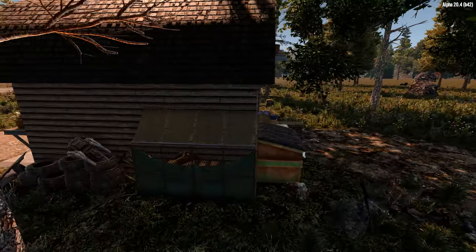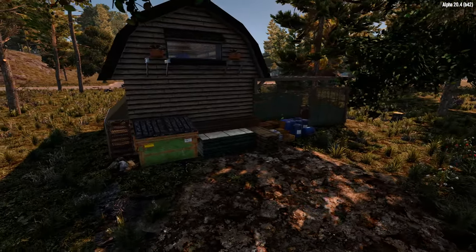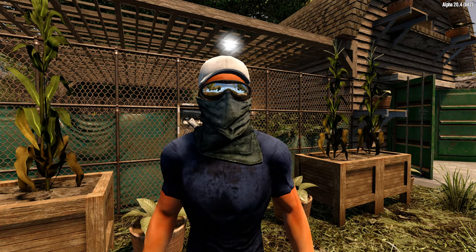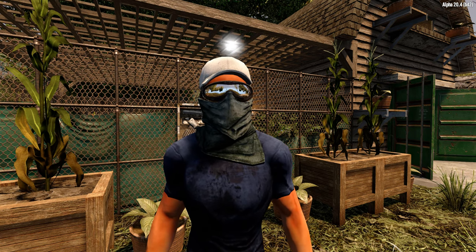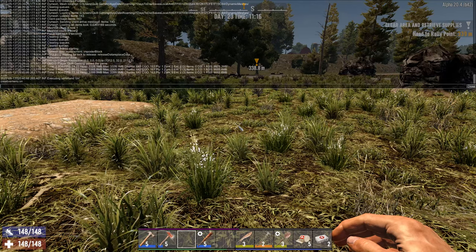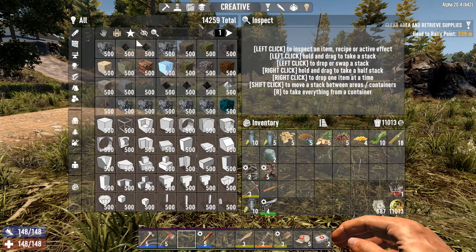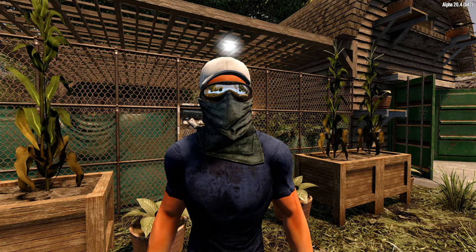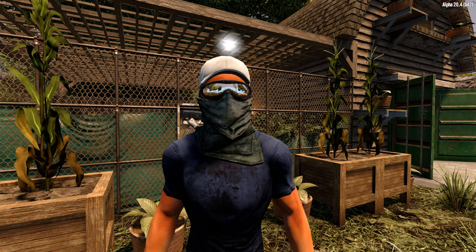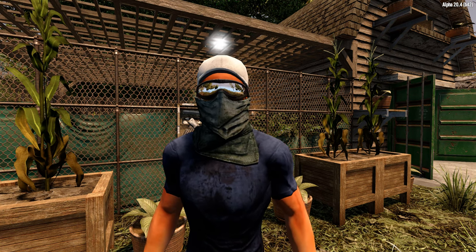Littered around the base are various collections of junk ranging from tires and motors to construction mats and pallets. They don't add much in the way of protection, but it's supposed to make it look more like an actual workshop. Everything shown here is available in alpha 20 — no mods are needed — but we will tap into the creative menu for things that can't be crafted, looted, or purchased. Press F1, type cm, and press enter. Afterwards you can open the creative menu by pressing U. Before each major section I'll provide a list of everything we need, and a full list of materials, decorations, and textures is available in the description.